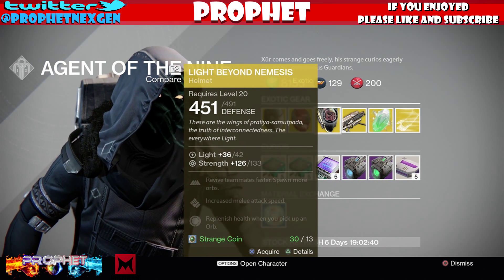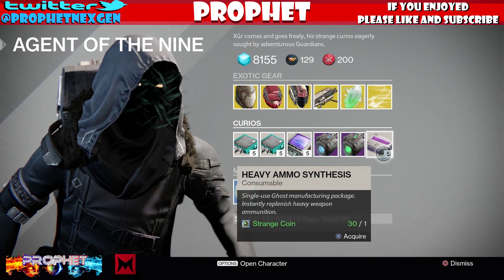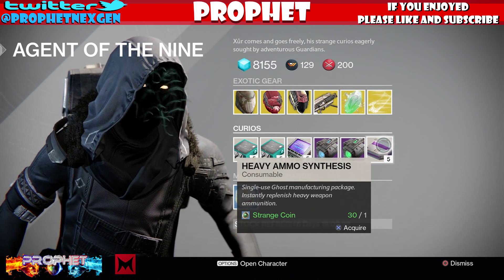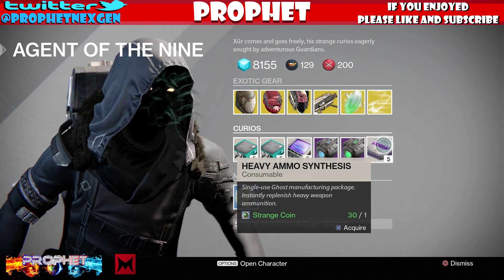He also has the Achlyophage Symbiote, which is a great helmet because it gives you that extra shot. And Light Beyond Nemesis is such a great Warlock helmet. There you go — and the exotic engrams too.